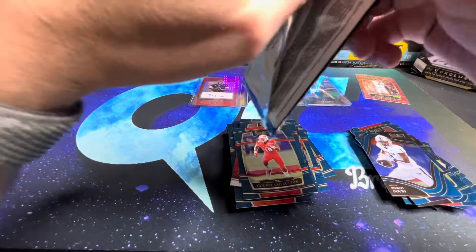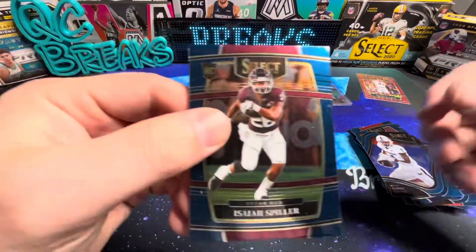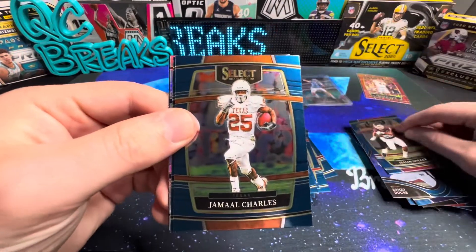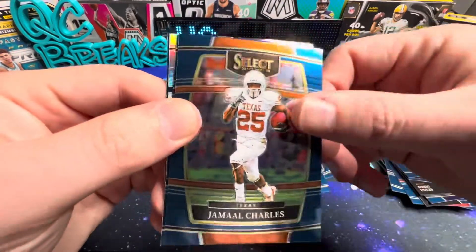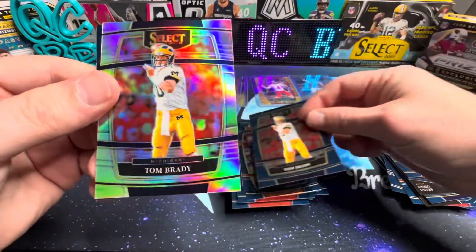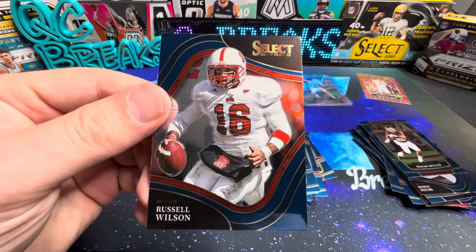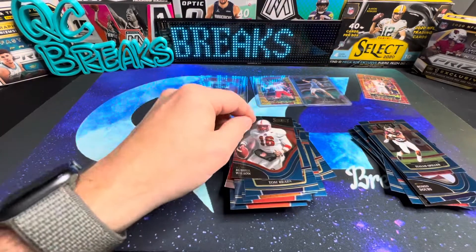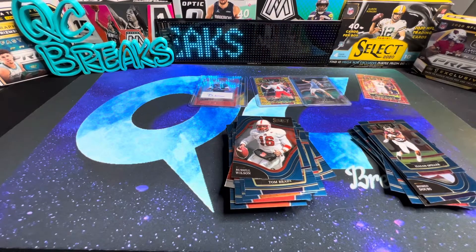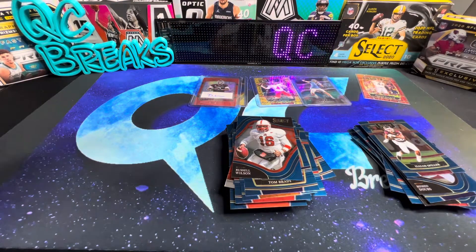Last pack. Isaiah Spiller, Jamal Charles. Brady again — we've got a silver Brady. And Russell Wilson from NC State. We'll go ahead and sleeve up Brady.